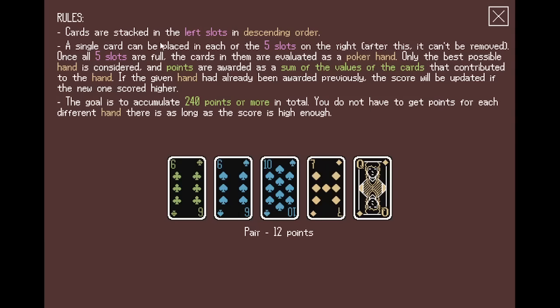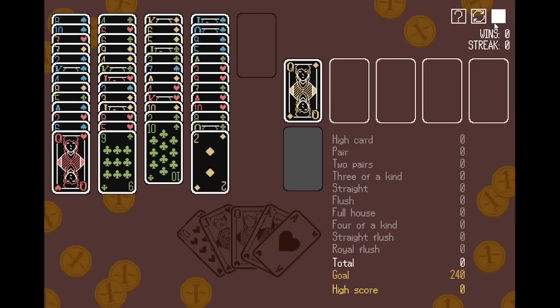Cards are stacked normally, single card gets placed, and after that it can't be removed. Once all five slots are full, the cards are evaluated like a poker hand. Only the best possible hand is considered, and points are awarded as a sum of the values — classic chips. It's like Yahtzee in some way too. So six and six adds to 12, meaning only the sixes are included in this example.